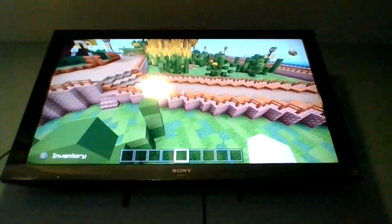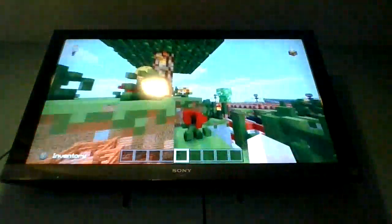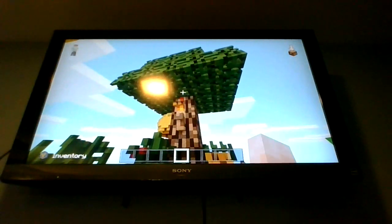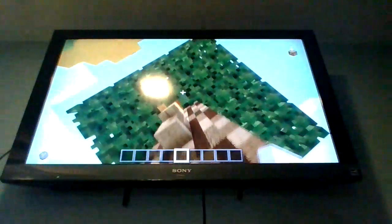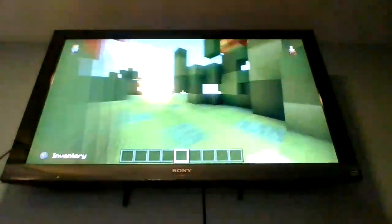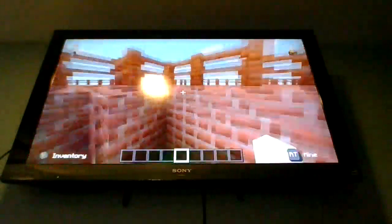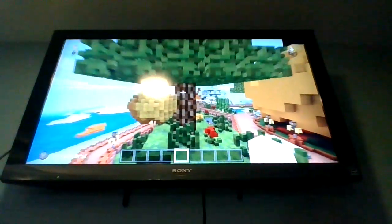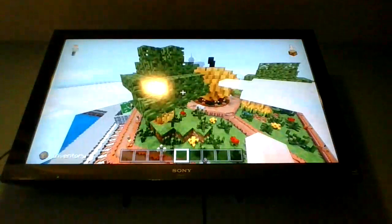Anyways, in today's Minecraft video, we are going to be checking out this awesome map that adds in a mutant Minecraft world. Just take a look at how big that tree is — we're the size of an ant right now. But we have supersonic speed so we can go super fast, and we also have a cool ability where we can jump very high, which is sick.